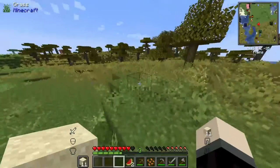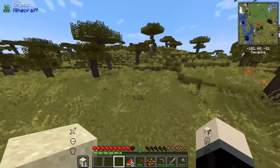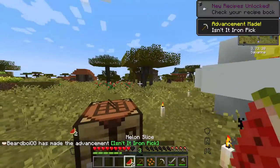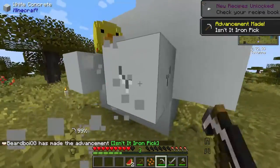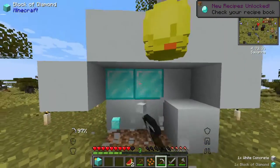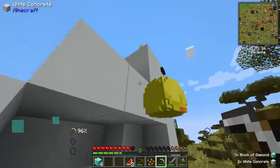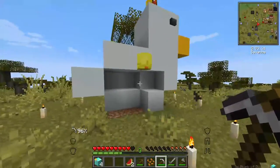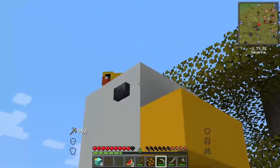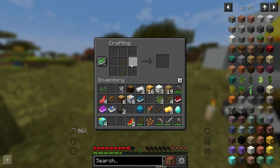We have enough iron on us, so we need to go find that duck because he has something I want. Now that we're here, we can craft ourselves an iron pick. I don't know if we should do armor or go straight to diamonds. What is this duck doing? Unbelievable — but with that we now have 37 diamonds on episode one!